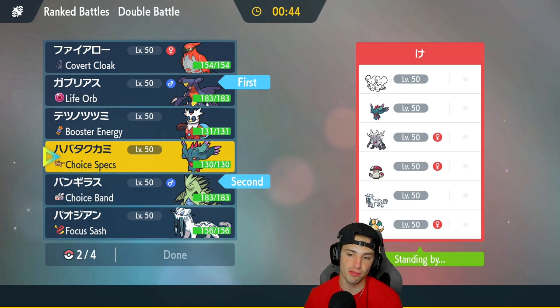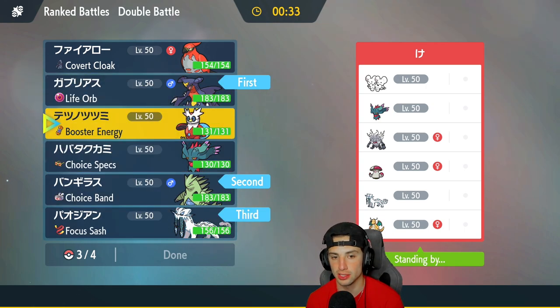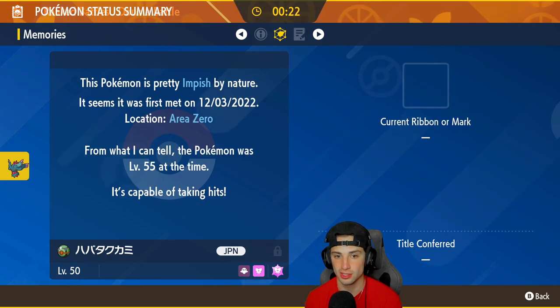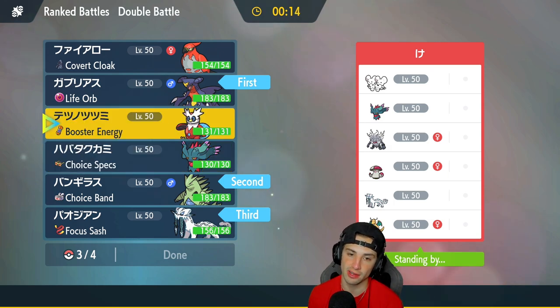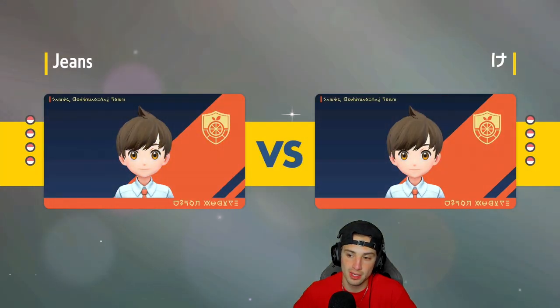I decide to lead Garchomp and Tyranitar — I really like that combo here. I'm also bringing Fluttermane and Chien-Pao. For the sixth slot, I debate between Iron Bundle and Fluttermane — Fluttermane is running Impish nature, boosting speed to 205 and fully maxed. With Shadow Ball, Dazzling Gleam, Moonblast, and Thunderbolt, I like Fluttermane a lot. We're one and zero and need to grab a win — we're sitting at one and one, so let's get it.